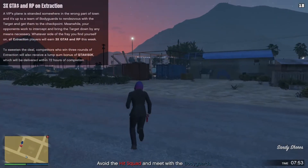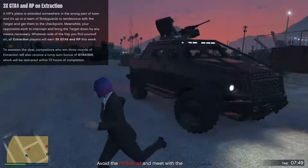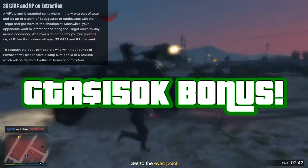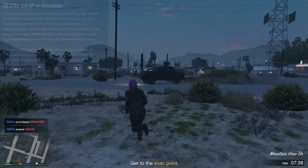Whatever side of the fray you find yourself on, all Extraction players will earn 3x GTA money and RP this week. To sweeten the deal, competitors who win 3 rounds of Extraction will also receive a lump sum bonus of GTA $150k, which will be delivered within 72 hours of completion.